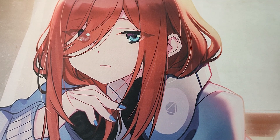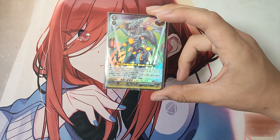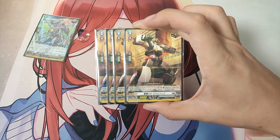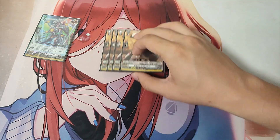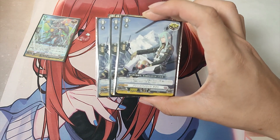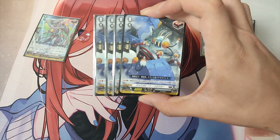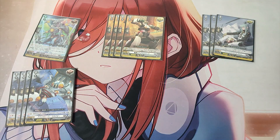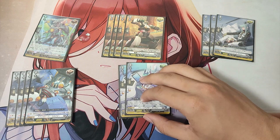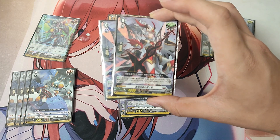And now for the trigger lineup. For the triggers in this deck we are playing: 1 Grade 0, Star Dragon Deep Infinity Elder Breath, over trigger; 4 Grade 0, Patrol Robodecker Cop, critical trigger; 3 Grade 0, Blitz Pilot Yak, critical trigger; 4 Grade 0, Amalorite Connector, draw trigger; 2 Grade 0, Blitz Doctor Gosen, heal trigger; and 2 Grade 0, One Who Pierces Transient Causality, heal trigger.